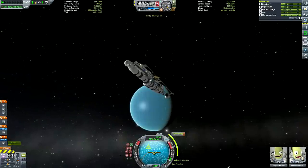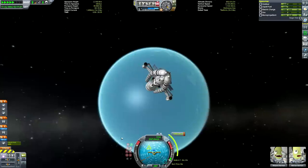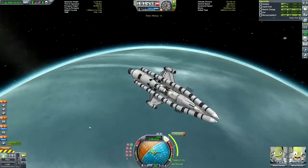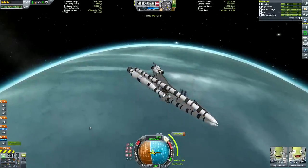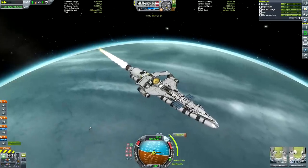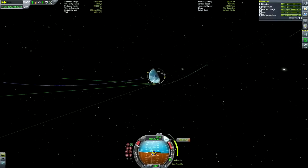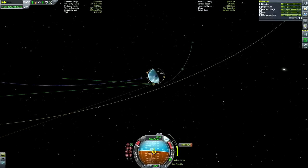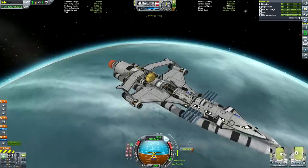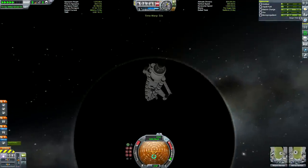I do like the Saturn V fuel tank but I can just go back to the regular fuel tank — I did okay before the DLC came out. Anyway, kind of a long tangent about the Making History DLC, but here we are at Lathe. We're doing our initial capture burn, and then we'll do some subsequent aerobrakes because we don't have enough fuel to get into a completely circular low Lathe orbit. Then we'll do the final deceleration using the engine once again.